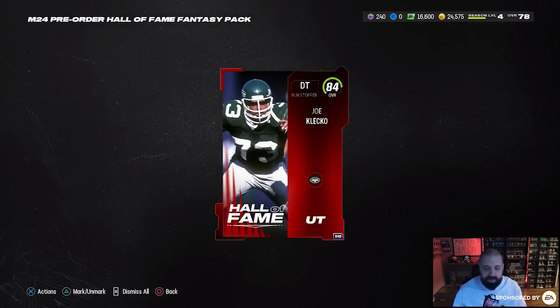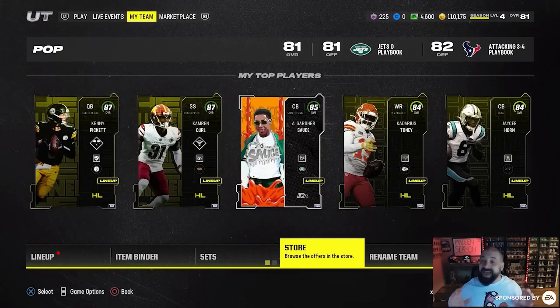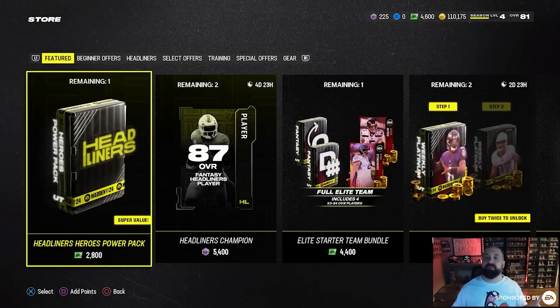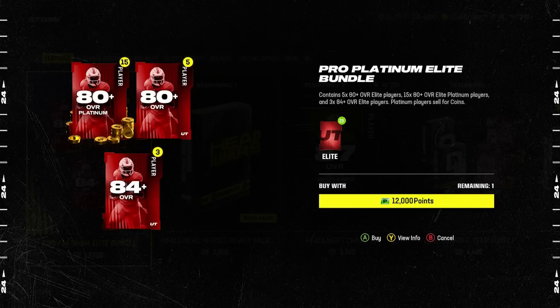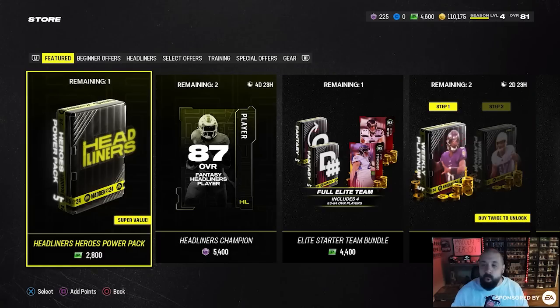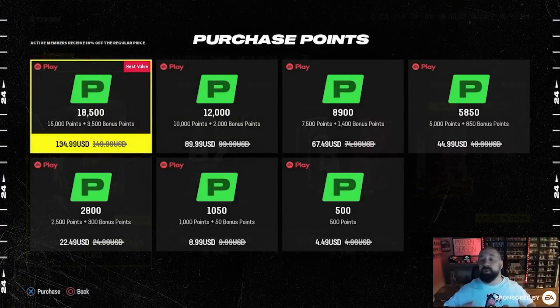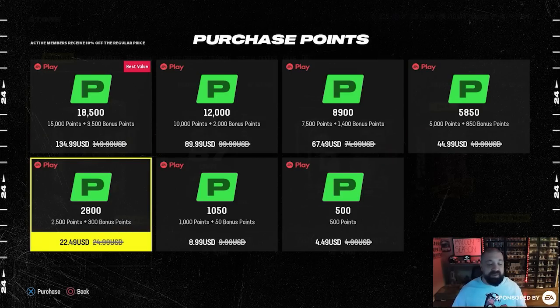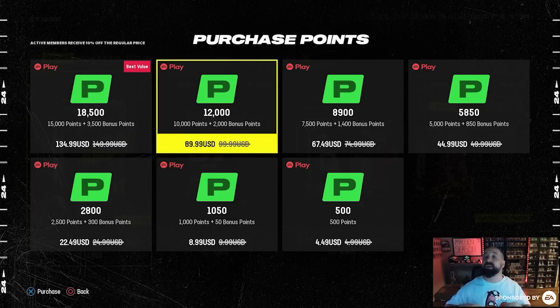Now for the 4,600 Madden Points, patience is key. In the store, there's a bundle for 12,000 points — about $90 with EA Play, $100 without — that gives you a bunch of platinum cards and is a great opportunity to build your coin count early. One route: take your 4,600 pre-order points and purchase additional points. You'd need to spend roughly $75 — buying the 5,850-point bundle and the 2,800-point bundle — to get over 12,000 points, which lets you buy that Platinum Elite Bundle.